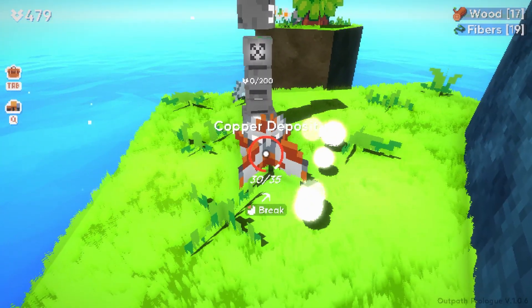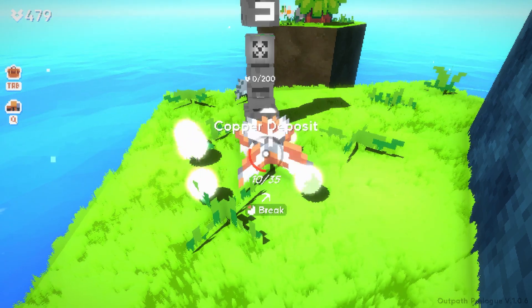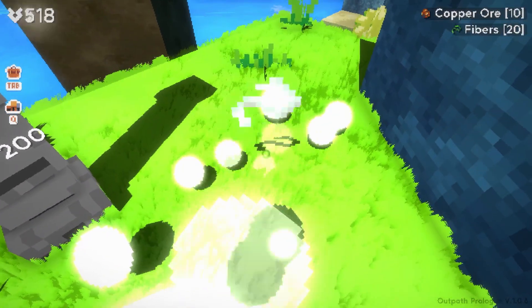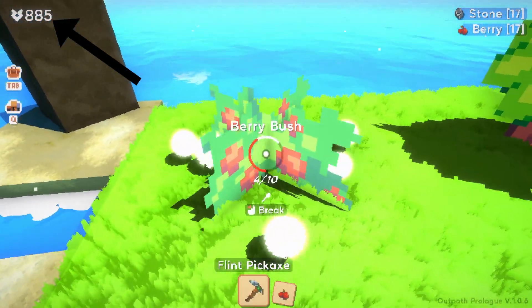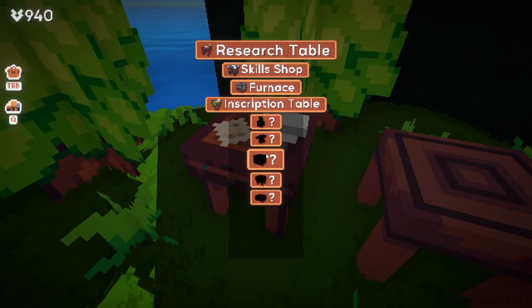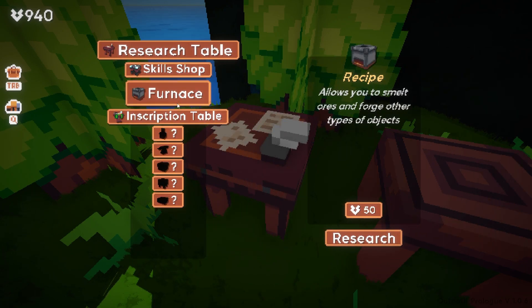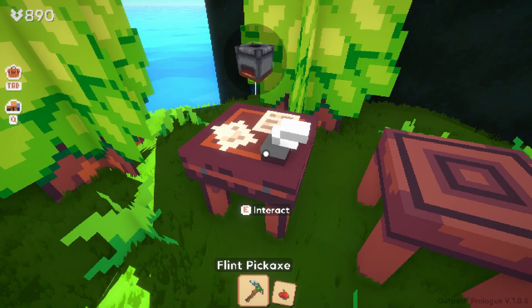Every time you break a new resource on the ground — maybe a tree, maybe grass, maybe some flowers — you start to realize that you can actually build new stuff and research new things with these items. As you go on, on the top left you can see that you gain some experience, which can then allow you to research new items in a research table. The research table allows you to create new objects, which allow further expansion of your islands or resources.